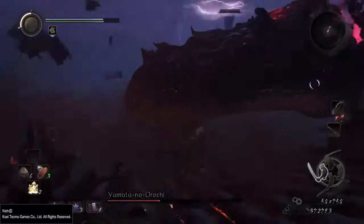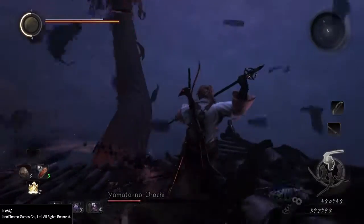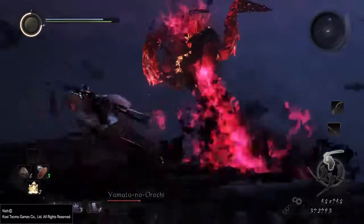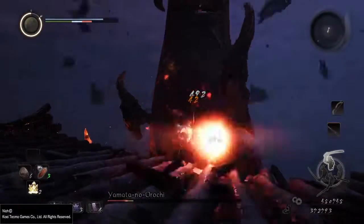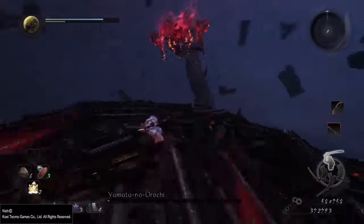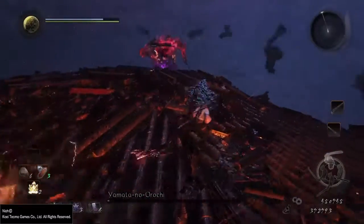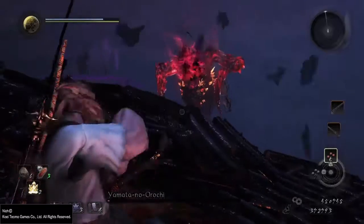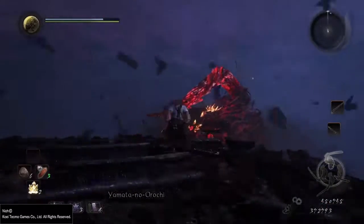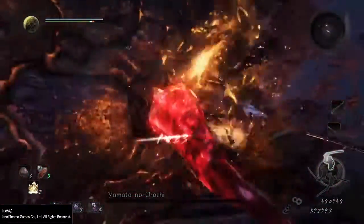Sweep attack once again. Thanks to Brian for pointing out that double-tapping X gives you a full roll and not just a quick step — you'll have better invincibility frames on that one. I'm getting pretty desperate here, and like I said earlier, you can actually shoot it. It won't completely kill off this boss, but you can run up to it and trigger one last cutscene. And that's the end of it.